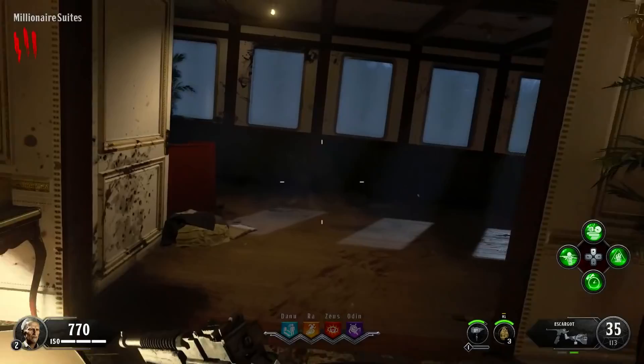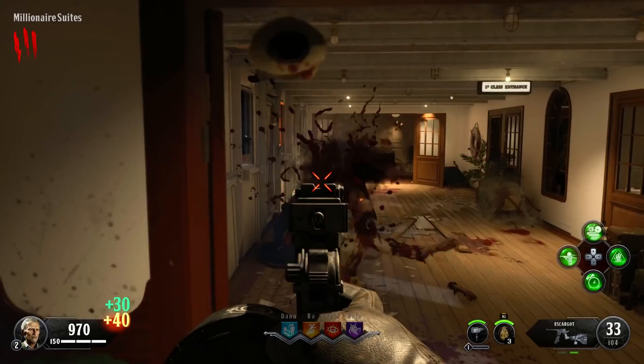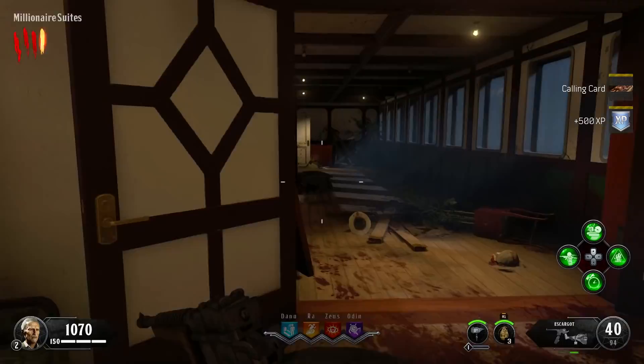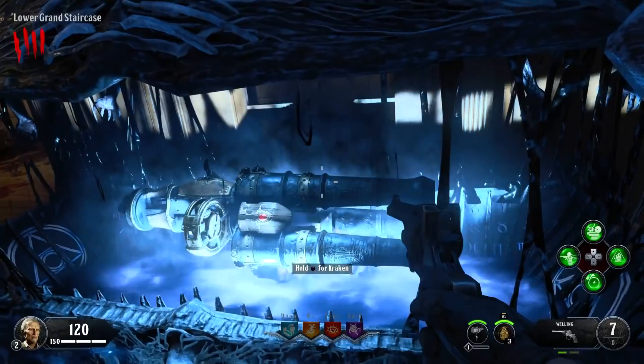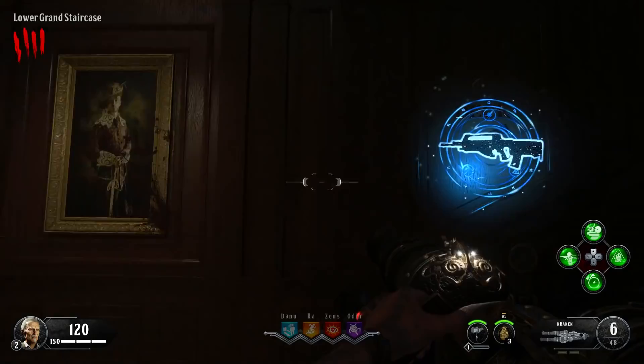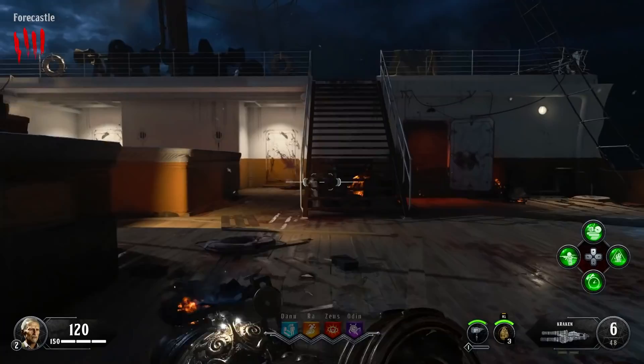The new mystery box is also kind of insane looking — it's made of the bodies and souls of the passengers, a sort of living necrotic thing, really gross. I managed to pull out the Kraken wonder weapon from the box and it made my life a whole lot easier. The Kraken is a goofy weapon — basically a six-cylinder cannonball launcher as if made by a steampunk pirate. When you Pack-a-Punch it, instead of shooting grenades that explode on impact, it shoots much more powerful rockets like a LAW launcher, spammed out really fast.